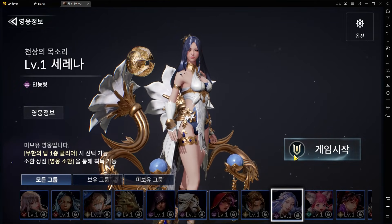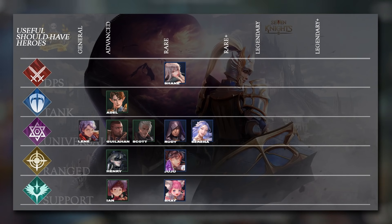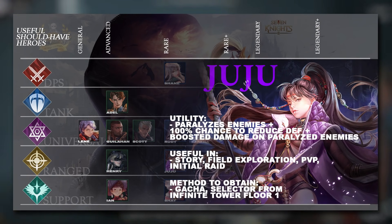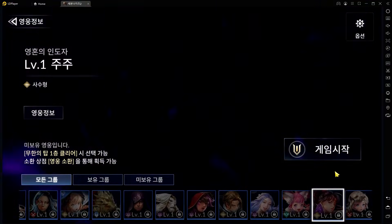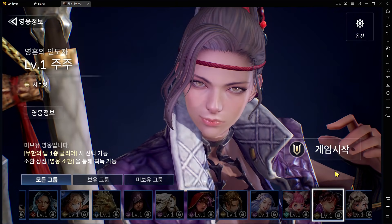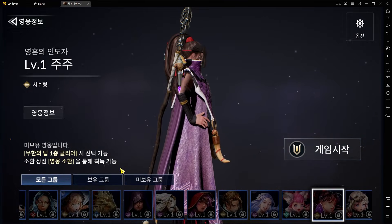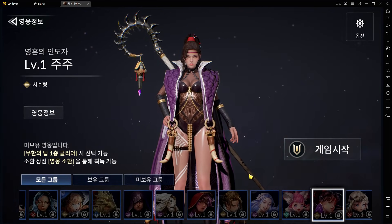Moving on to Ranged heroes in the Rare tier, we have Juju. She is a subpar DPS compared to Shane but probably the best Ranged hero in the Rare tier. She specializes in paralyzing enemies — two of her three skills apply Paralysis, and her passive increases her own damage dealt to paralyzed enemies. She also has a 100% chance to reduce enemy defense, serving her purpose as a damage dealer. You can use her in the initial raids, story, and field exploration.